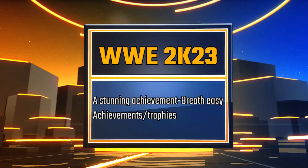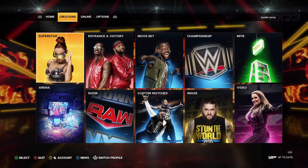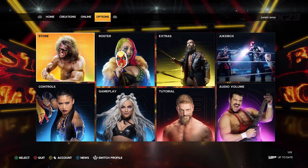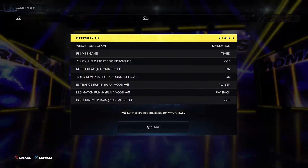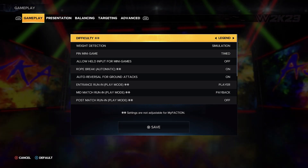Hello and welcome to Jumpin' Johnny Gaming. This WWE 2K23 video shows you how to get the Stunning Achievement or Breathe Easy Achievement or Trophy. This is for winning a match on Legend difficulty without getting stunned and not exhausting your stamina.